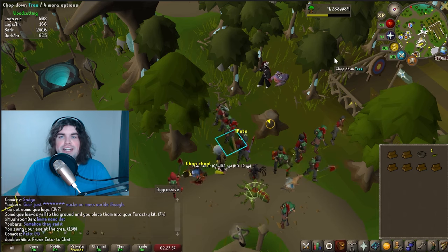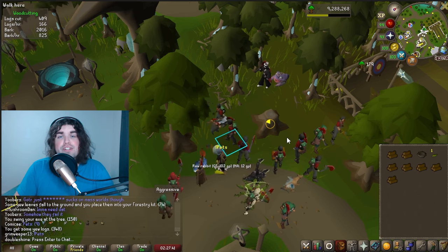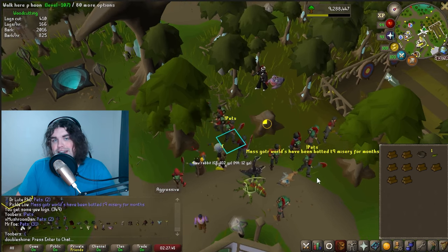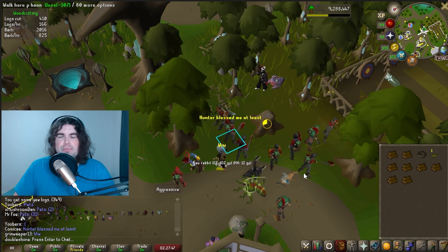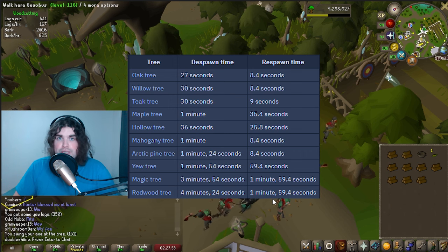Forestry is the newest update to woodcutting, and after three batches of changes, it's easier and more straightforward than ever to get into. The fundamental change with forestry is that trees are no longer competitive, so you're not fighting against other people for the same resource. Instead, trees simply have a set period of time where anyone can chop as much as they'd like before they go on a respawn timer.